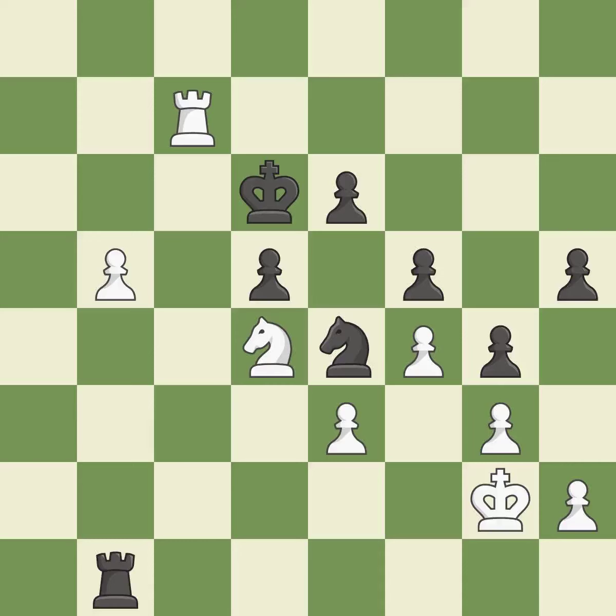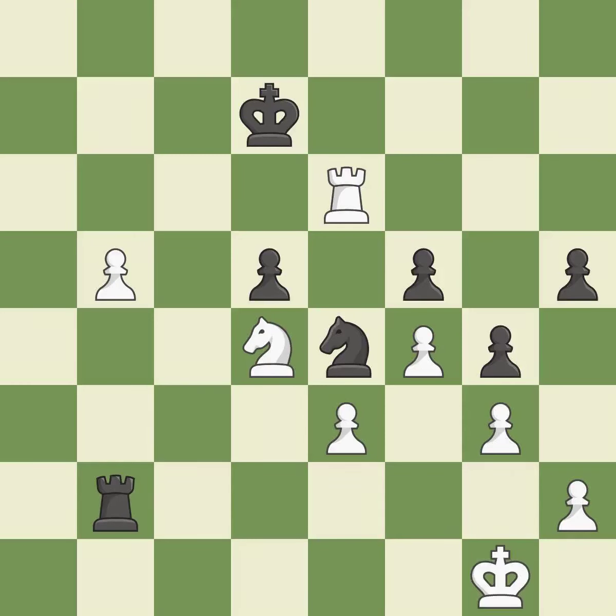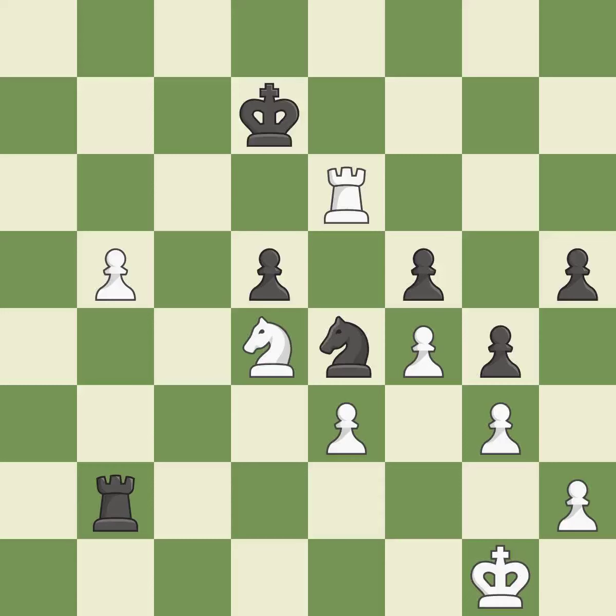This moves the checking rook farther away — it is ideal. This makes winning a pawn a possibility; it is ideal. This avoids the rook's check — it is ideal. It was a free pawn there; it is ideal. The best choice is this one — it is ideal. This moves the checking rook farther away; it is ideal. Very precise; it is best. This evades the check from the rook — it is forced. What I would have advised is that — it is ideal. This steps away from the checking rook; it is best.